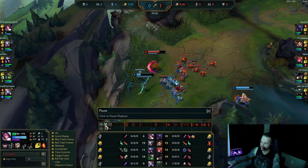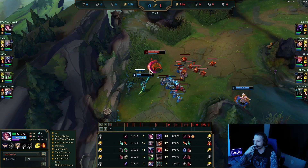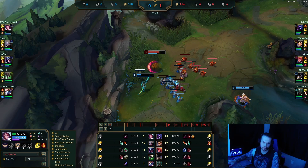We just didn't parry there because we counted it out and he did it early. Now, if he were to do that again and we noticed he just did that two times in a row, well the next time he goes in for his E, we're going to stun early — right at the one second mark when he recasts — and we're going to get the stun. So that's a perfect example.